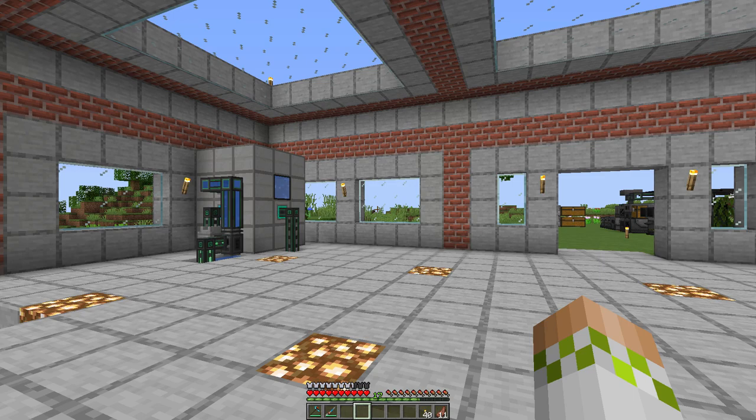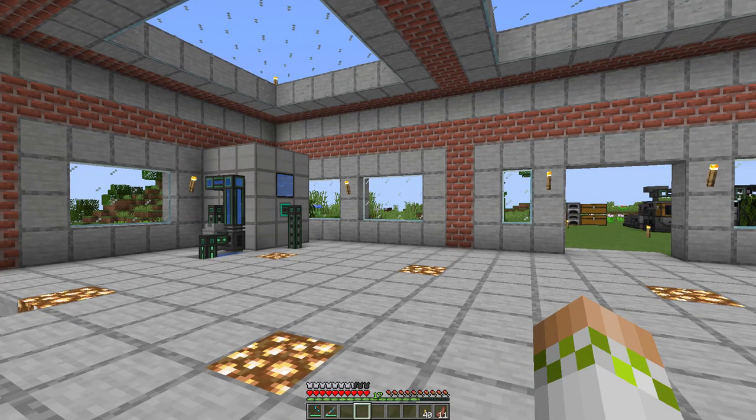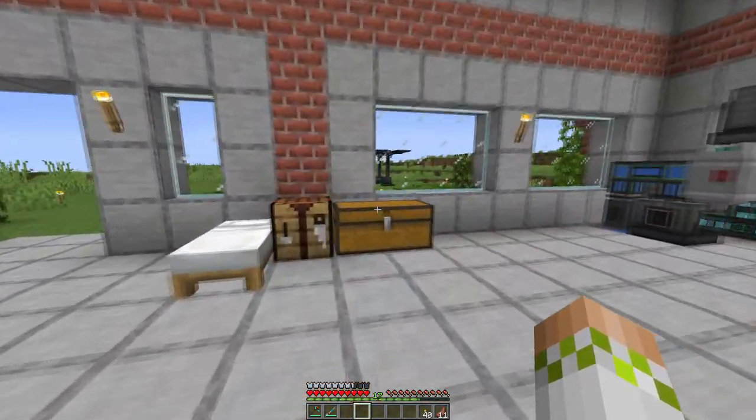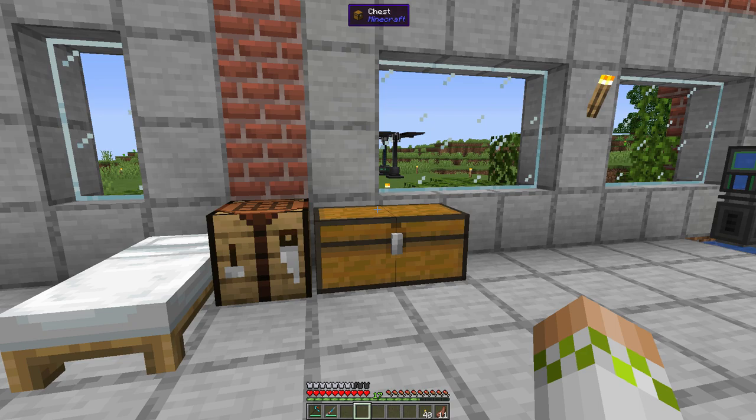On top of that it looks absolutely awesome, which is always a plus — it's got some really cool animations, so it's very important that we're going to use a ton of structural glass today so we can see inside and actually watch it working. We really have to jump right into it because there is a ton of stuff to go over, and there's a lot of numbers and math to cover so that if you want to set up one for something slightly different you can come up with all the block counts you need without too much trouble.